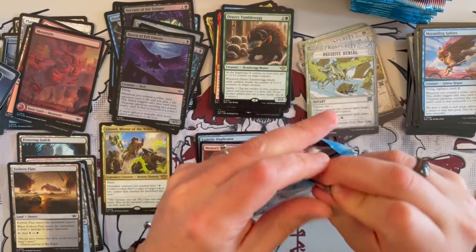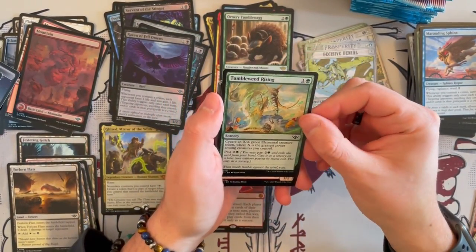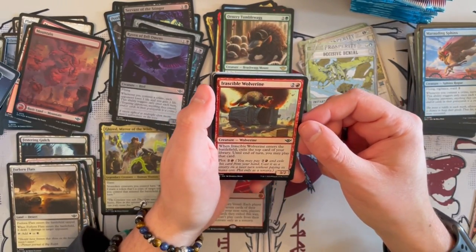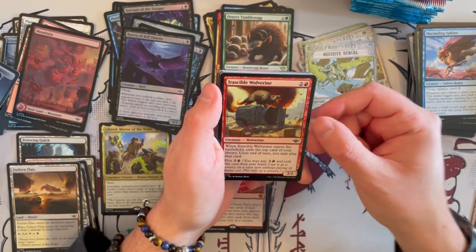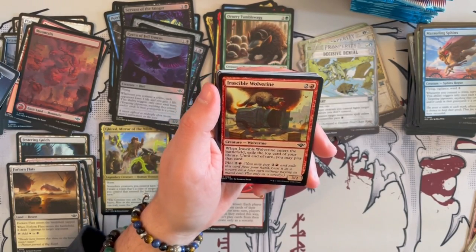And we go on to the last of the first third as we continue and plunder into the wilds. Irascible Wolverine is a 3/2 Wolverine. When it enters the battlefield, exile the top card of your library until end of turn — you may play that card. And you can plot it for 3.